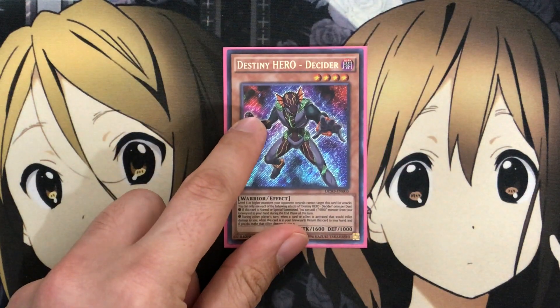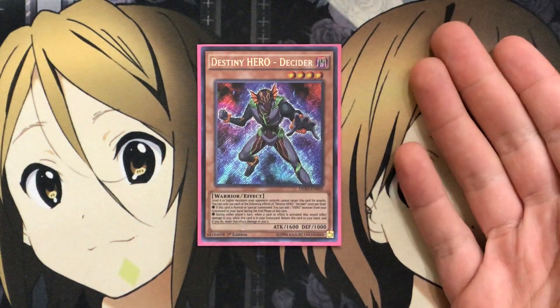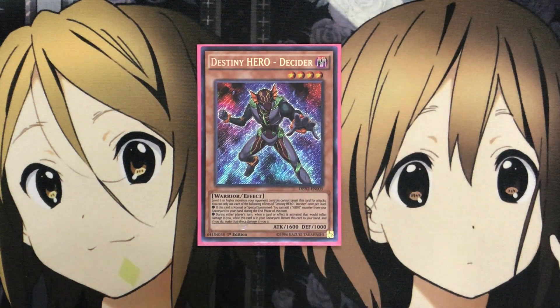For the one-offs, I run one Destiny Hero Decider. It can't be targeted for attacks by level six or higher monsters, so it's a great wall going up against high-level monster decks. If it's normal or special summoned, you can add one hero monster from your graveyard to your hand during the end phase. During either player's turn, when a card or effect is activated that would inflict damage to you, you can return Decider from your graveyard to your hand and negate that damage. Each of those effects is once per duel, so remember that. I only run the one since the effects are once per duel — one resolves on the field, the other in the graveyard, so you don't need multiples.